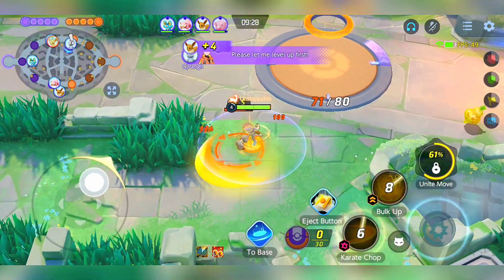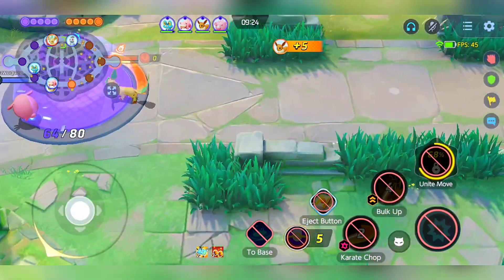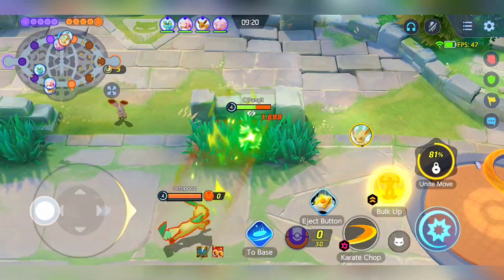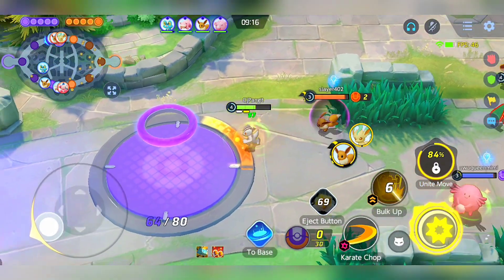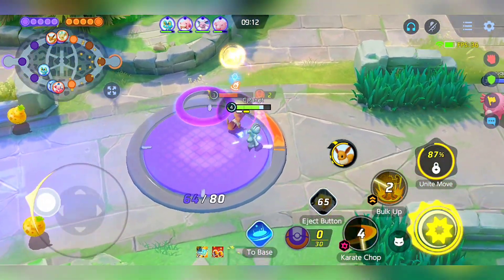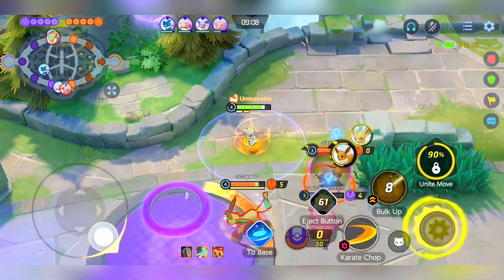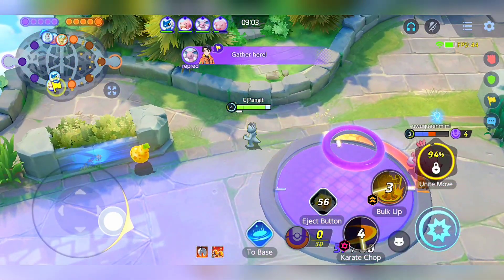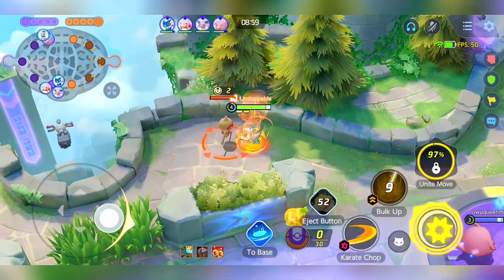To maximize Machamp's potential, positioning yourself aggressively on the enemy's side of the lane is crucial. This strategic positioning accelerates your stacking process and facilitates faster leveling. Hitting level 5 early in the game marks a significant turning point, elevating you to a more advanced player status. Seize this moment to harass the enemy and steal their farms through well-timed initiations.